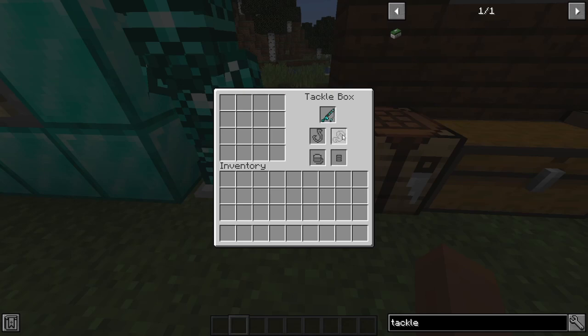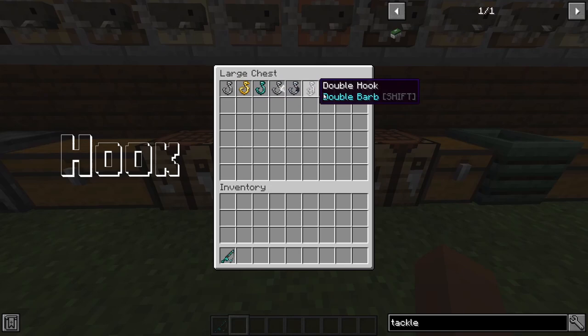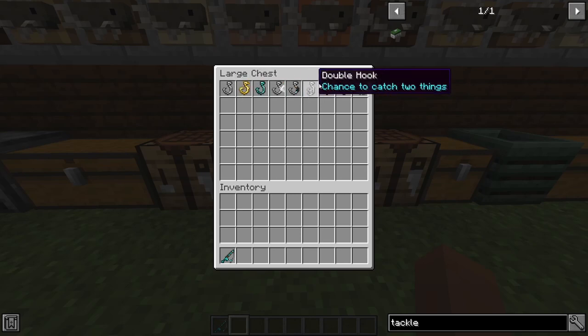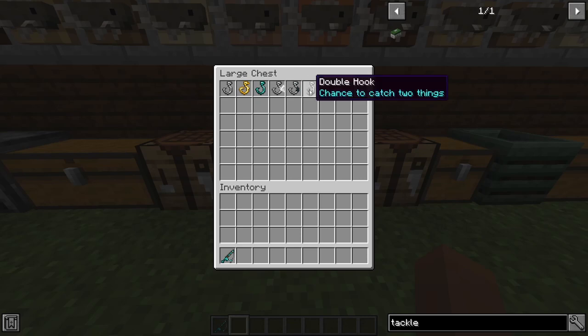We're going to cover the four items now. The first item you need is a hook. There are all these different types: the iron hook which has a 20% chance to not use durability — you need this hook to make all the other ones. Then there's the gold hook that has increased luck. The diamond hook has a 50% chance to not use durability. The light hook casts further and the heavy hook casts shorter.